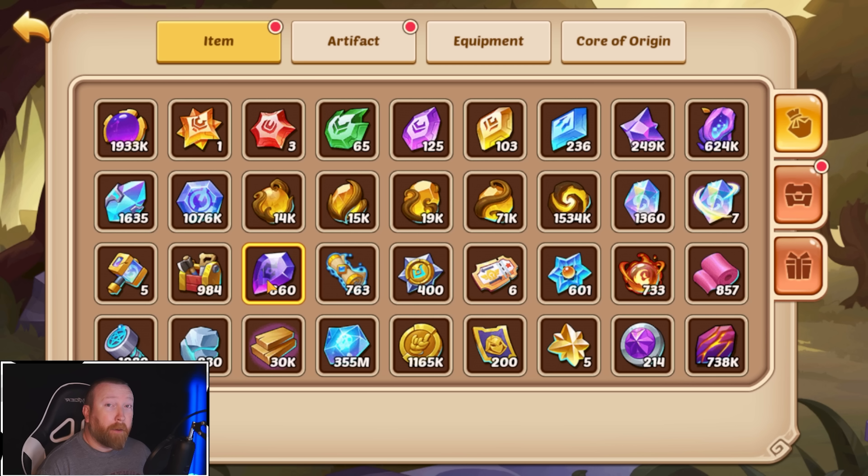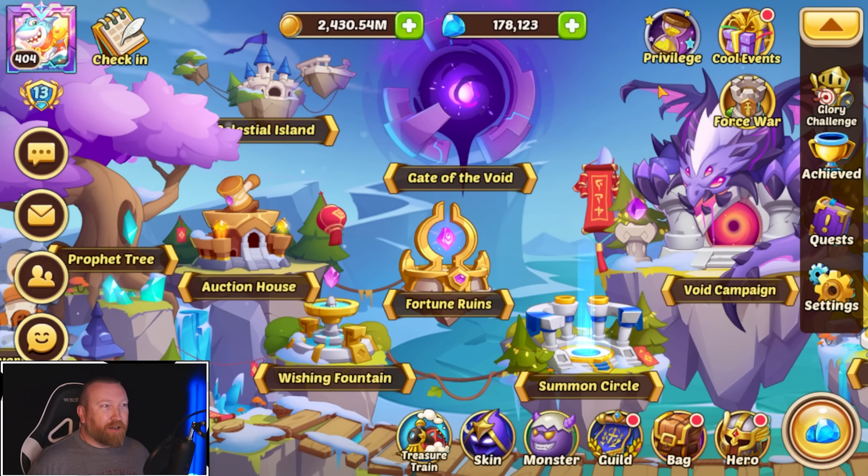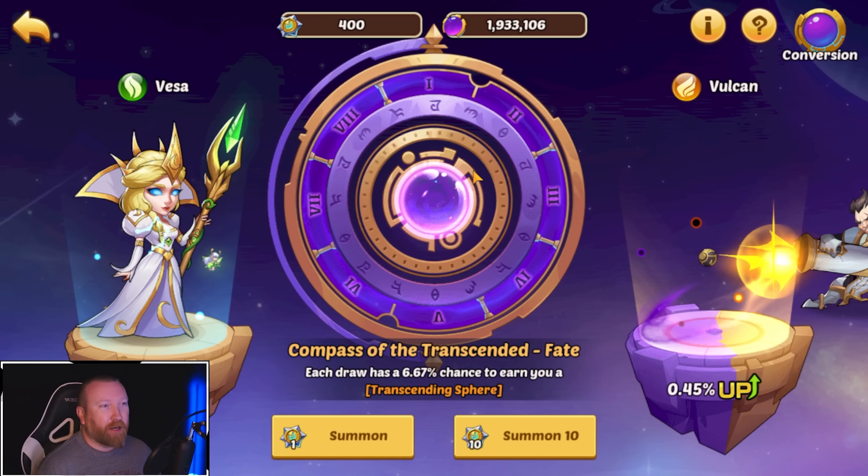It'd be cool if they actually let us trade soul symbols on the auction house for starry gems. Could you imagine if they let you put resources up? That could be amazing. I'll probably have a separate video talking about things that could make the auction house even better. Anyway, not there yet — we need to go to the compass now.